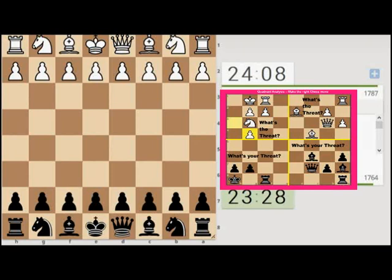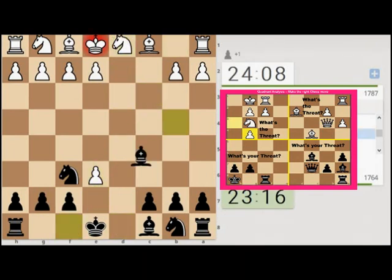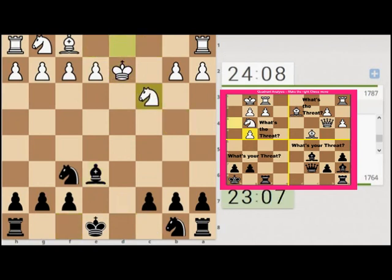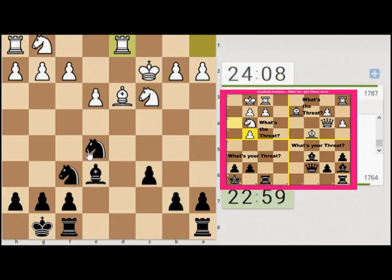Started another one, so just take it through to where we've got to. It's a 25-minute zero-second increment. We've captured, brought the Queen back, pushed on, captured here, attacked - trying to keep it simple, blocking off the Knight, attacking the Bishop. That's where we're currently at.